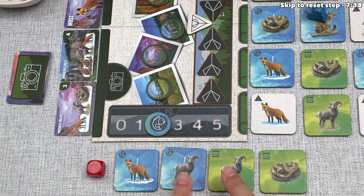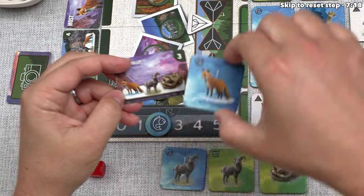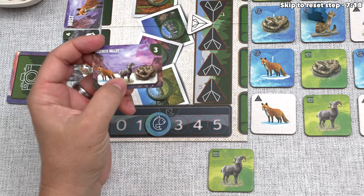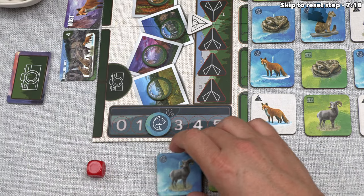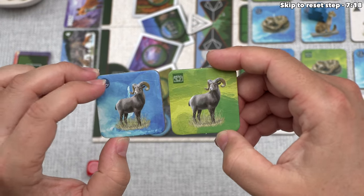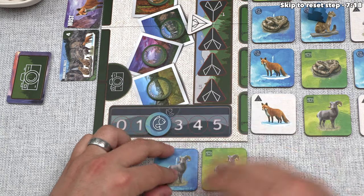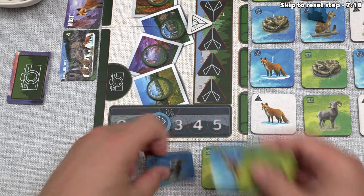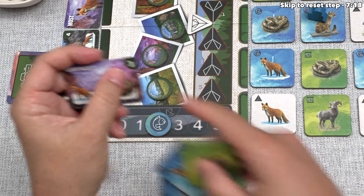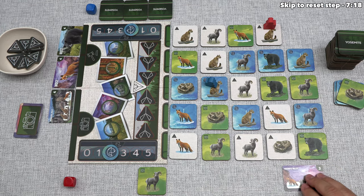To take either photo, we discard the matching animals from our hand. When taking a photo, you can discard two animals of the same type and they act as a wild animal of any type. In this case, we don't need to do that — this Yosemite Valley photo needs a red fox, a bighorn sheep, and a rattlesnake, which we have. We discard those three animals and take this photo, which is worth three points to us at the end of the game.